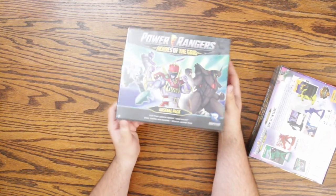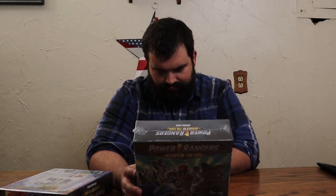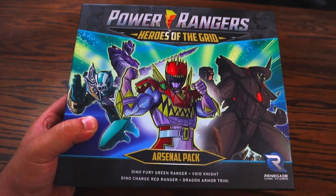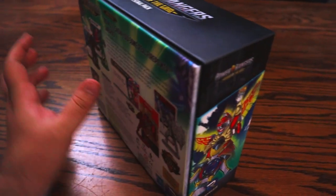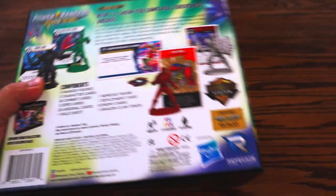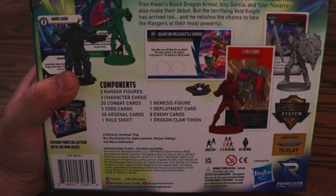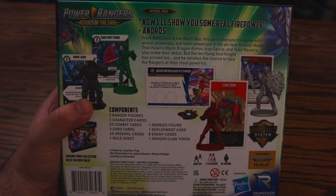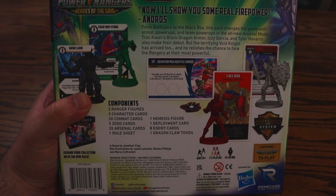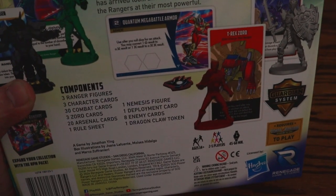These are the additional content pre-order bonuses — we'll go over those in a few minutes. This is the Arsenal box. From Battlizers to the Black Box, this pack changes the game. Armor power-ups and team power-ups, and an all-new Arsenal mode. Trini Kwan's Black Dragon Armor, Izzy Garcia and Tyler Navarro also make their debut. But the terrifying Void Knight has arrived too, and he releases the chance to face the Rangers at their most powerful. Delicious — I like the vocabulary.